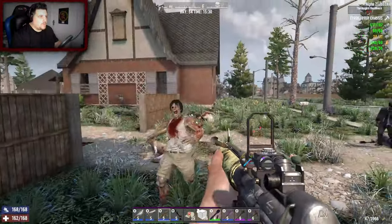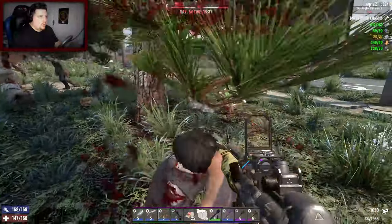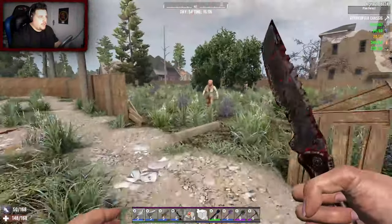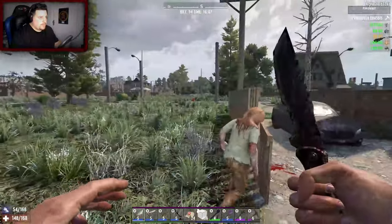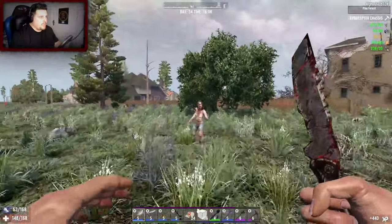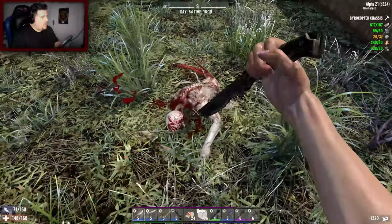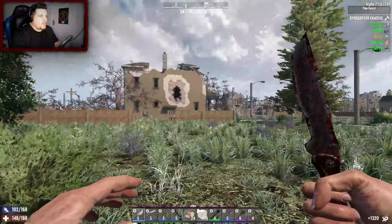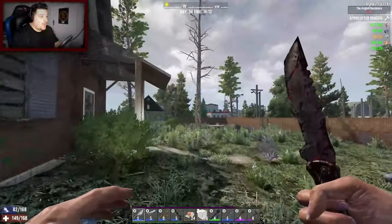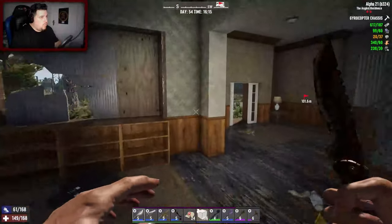I'm not gonna have you jump scare me again. Whoa - oh shit, that screamer honestly got me. She kind of got a little burst of energy there. Always dragging your heels from behind the pack of the horde. Now where's that front door? Whoa, okay.